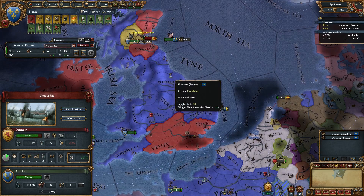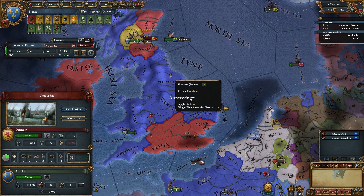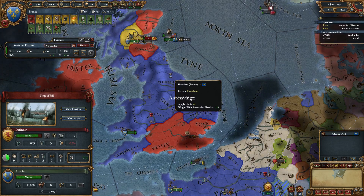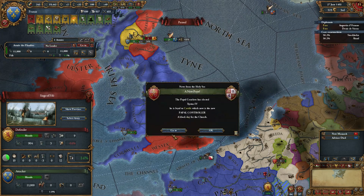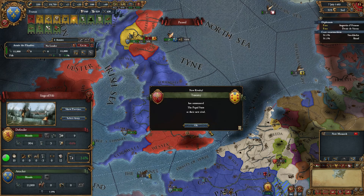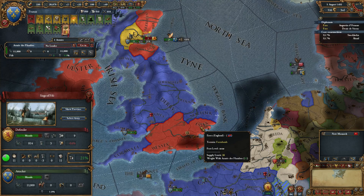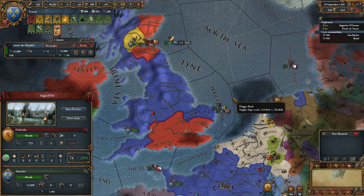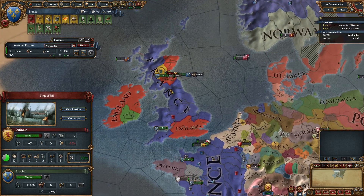Our truce with England is over — they may or may not join the coalition. Actually no, they can't, because the coalition is already at war with me. They may be able to start another coalition but they're not going to. New pope — not a big deal. This campaign is going to take me slightly longer than I thought because I forgot to annex Finland before I attacked Scotland, but that's fine.